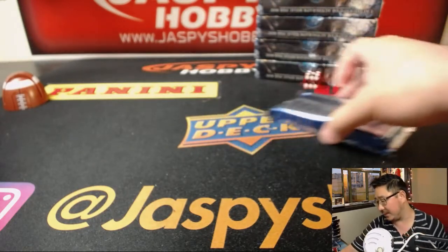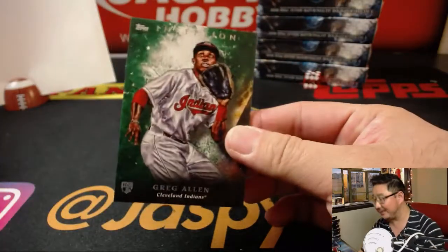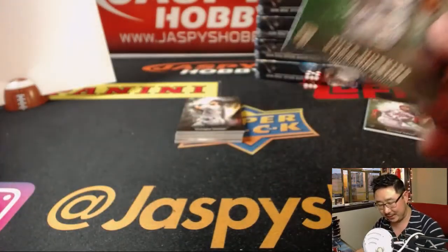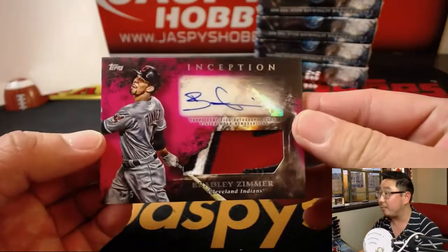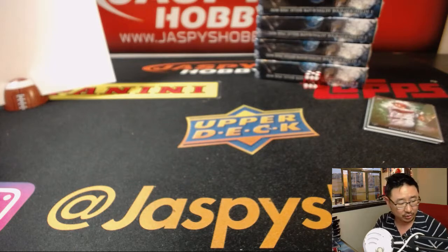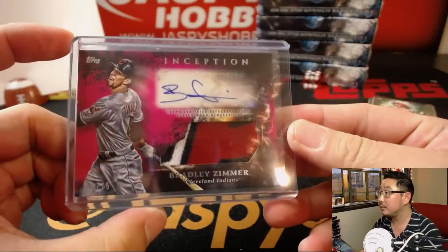Good luck. We haven't done Inception in a while, and we're about to fill up a full case break as well. There's green Greg Allen, green Reese Hoskins — we'll top load those green ones a little bit later. An all-card chip of course. And then behind Manny Margot is Bradley Zimmer, 45 out of 75, three-color patch and auto for the AL Central.